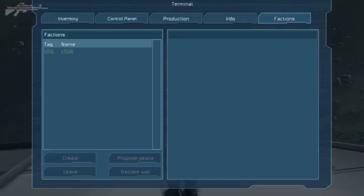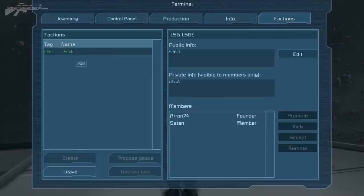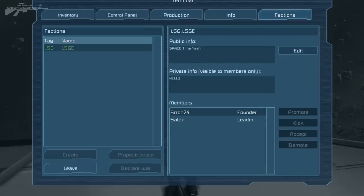Moving back over to the factions tab, we can promote him up to leader. He now has the ability to actually edit the settings of the group and kick other leaders and members, but not us because we are the founder — the almighty one who created this group. With all these abilities it means you can actually have faction-based battles and so on. But let's move on to joining and looking at other factions.